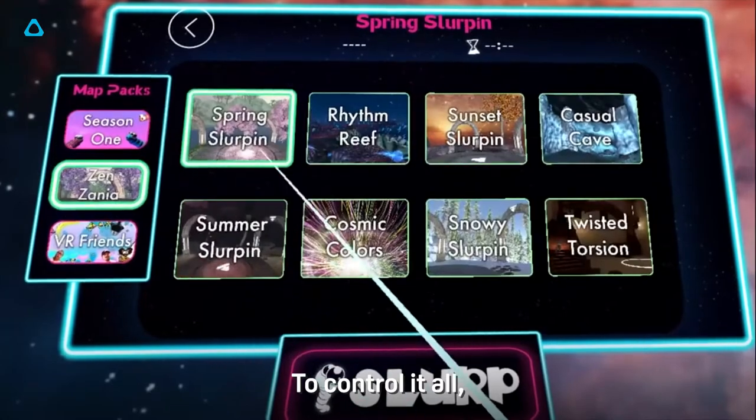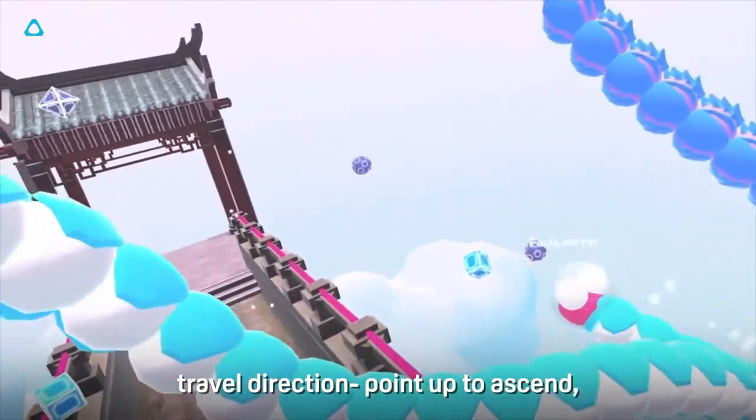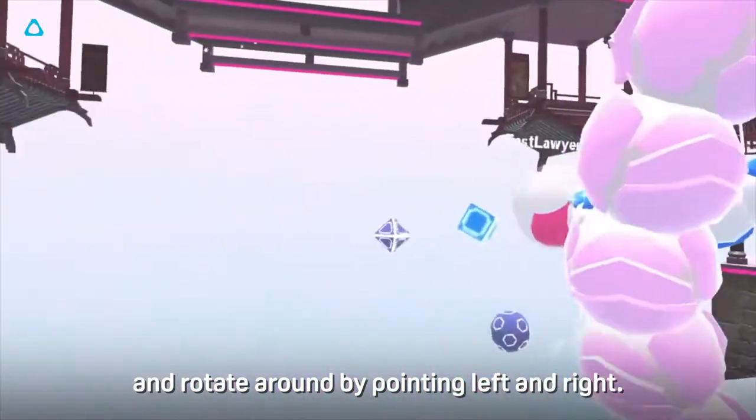To control it all, users have to do is use the orientation of their controller to dictate their space snake travel direction. Point up to ascend, down to descend and rotate around by pointing left and right.